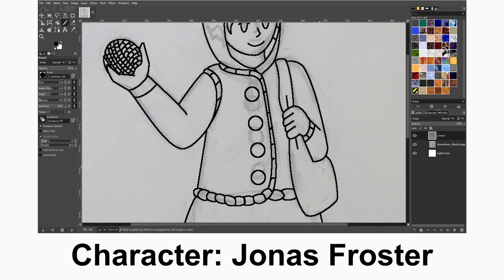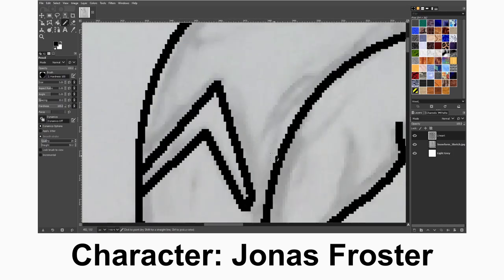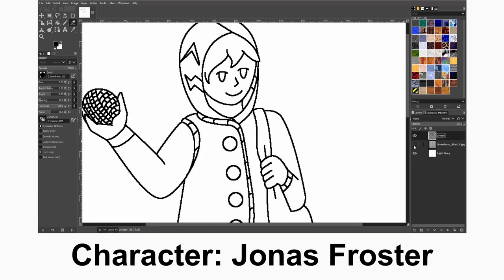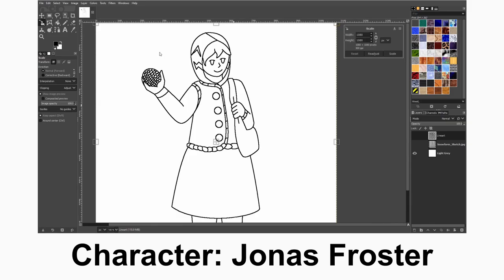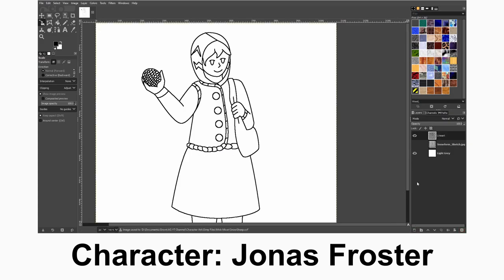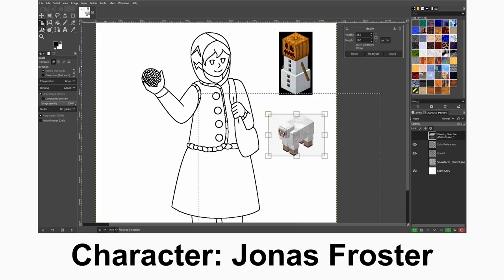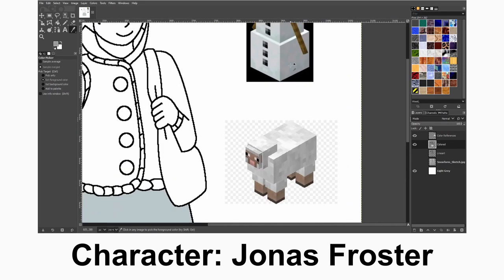For the expression, most references of the jack-o-lantern I was looking up for Minecraft sort of showed it scowling, and I didn't like that, so I decided to make it look like a happy face because that would make more sense for Jonas. Then I took the coloring palettes from the snow golem and the white sheep in Minecraft — the white sheep would have more gray tones, but I thought it would just be an extension of the white tones from the snow golem so that it would be easier for the clothing.